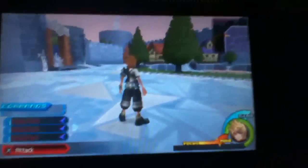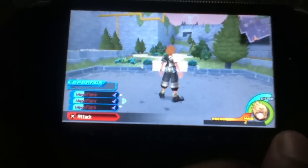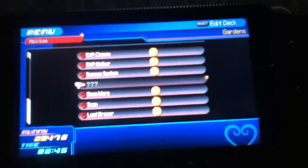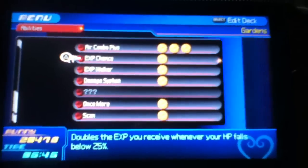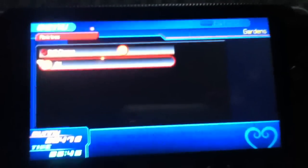You're gonna have to come to Hollow Bastion, or Radiant Gardens in this game. Let me say something else that you might need — towards the abilities, you're going to need this ability called XP Chance. It doubles the XP you receive whenever your HP falls below 25. It's on.